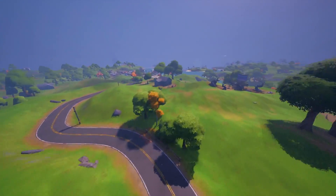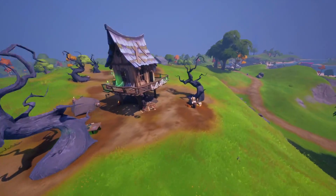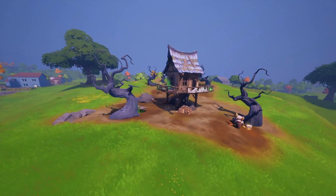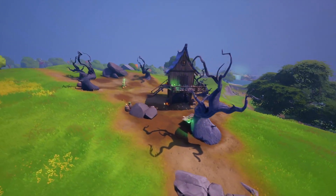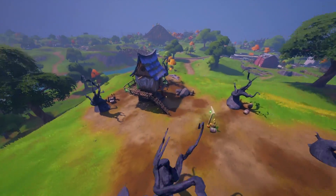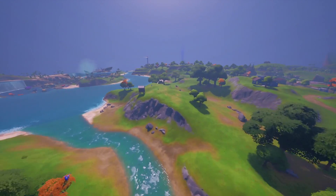Moving on further down the road, we've actually got lots of new huts scattered around the map. This is where you can get the brand new broomstick, which is just like the Silver Surfer glider - very, very cool. These are the POI areas where you can find them. You'll see a bunch scattered as we go around. These are really cool areas to land at if you want to guarantee that broomstick, which is going to be helpful to run away from the zombies.